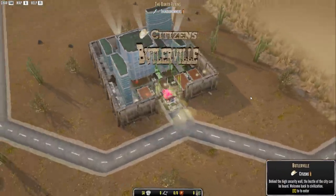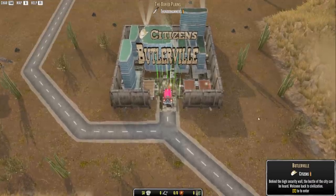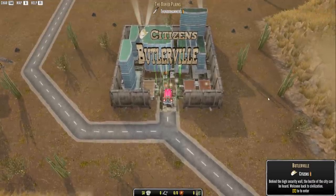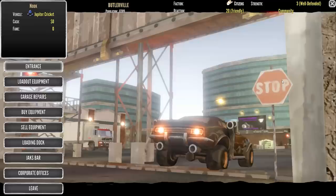Did it work? TBD — to be determined? Maybe it's not in the game yet. Here's Butlerville. Behind the high security wall, a bustle of a city can be heard. Welcome back to civilization. Let's go take a look at Butlerville.